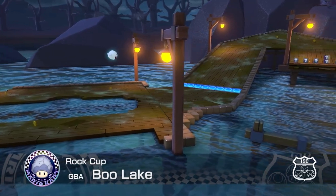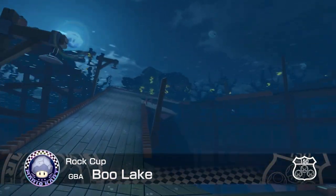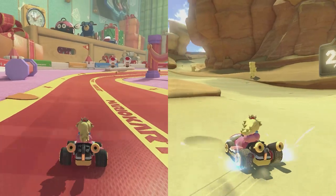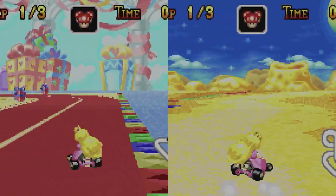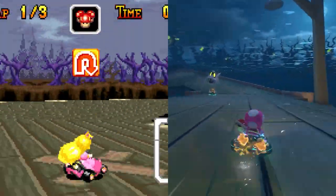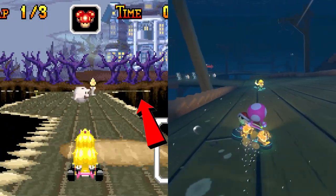GBA Boo Lake was unironically the track I looked forward to the most from this wave. The SNES and GBA tracks stand the most to gain from being reimagined. GBA Ribbon Road and Cheese Land are among my favorite retro tracks just because of the artistic liberties taken — they fill in the blanks that the nitro tracks left in really interesting ways. The most obvious change made here is that Boo Lake is actually a lake now. The nitro track does not look like one in the slightest — you're telling me those are the trees' reflections? Get real.